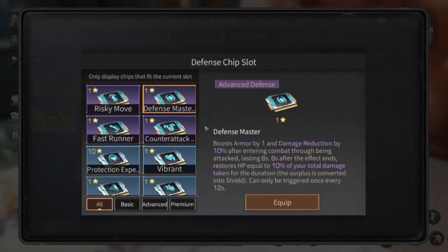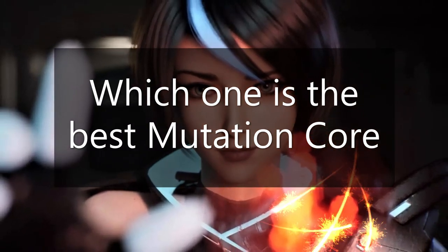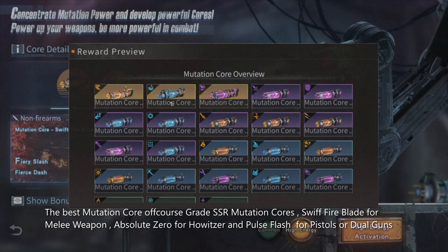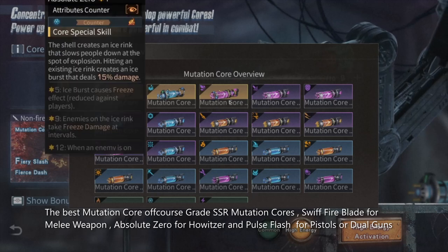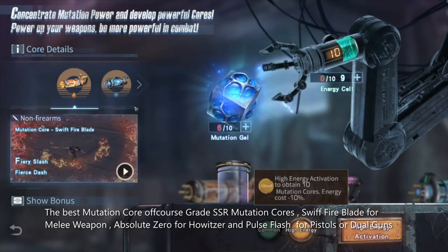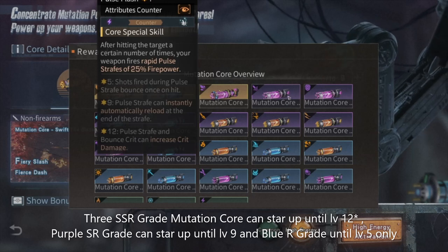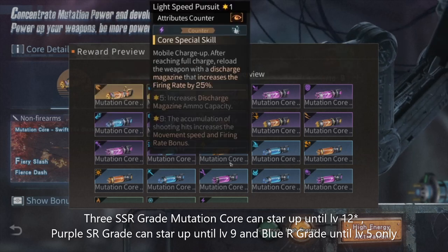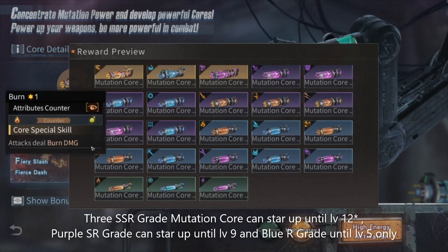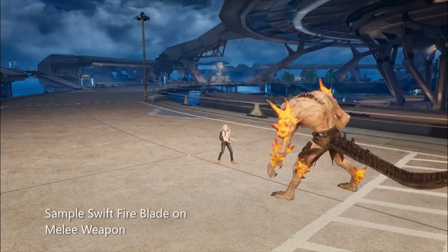Which Mutation Core is the best? The best Mutation Cores are of course SSR grade: Swift Fire Blade for melee weapons, Absolute Zero for howitzer, and Pulse Thrust for pistol or dual guns. SSR great Mutation Cores can start up until level 12, purple SR great until level 9, and blue are great until level 5 only.